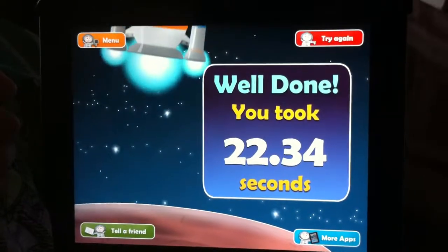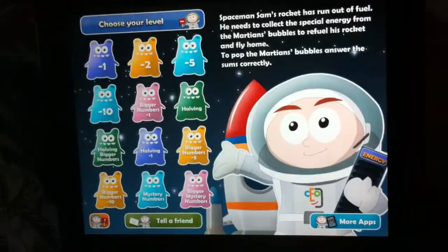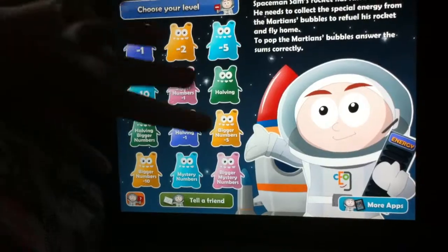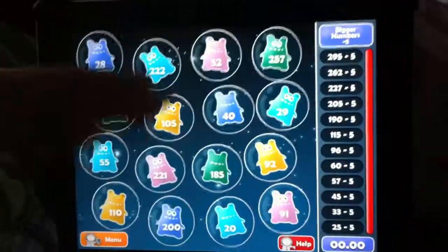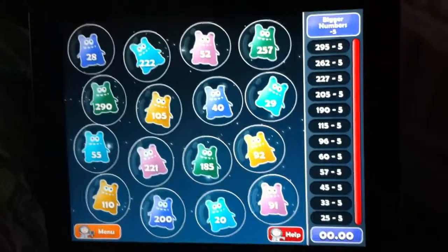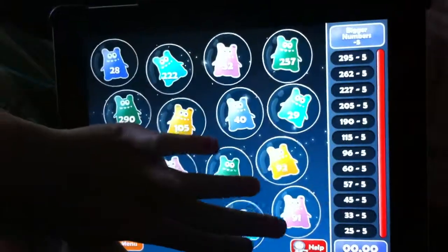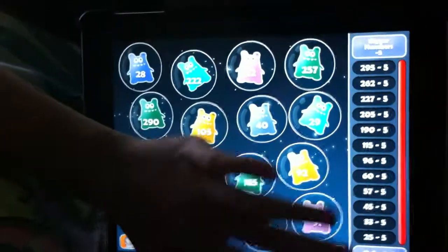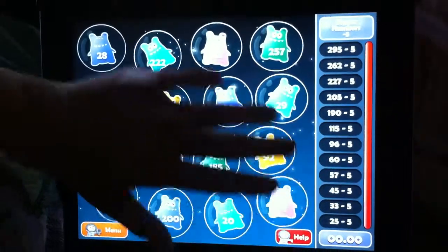Cool. Try another one. Menu. Try like having bigger numbers. Minus five. Awesome. You did the multiplication one before, right? You haven't played this one yet. Okay. You gonna scope them out first? What's that one? Okay.